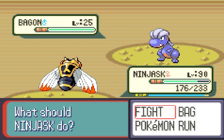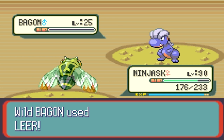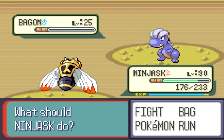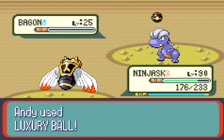There we go — third encounter is Bagon. 25%, 1 in 4, nothing too crazy. It's a very interesting Pokemon to find in this game. You'd think that Bagon, being one of the pseudo-legendaries, is accessible to everyone — but in reality, you get a level 25 after the 8th Gym Leader when your team is already going to be high level. It's not the best combination.